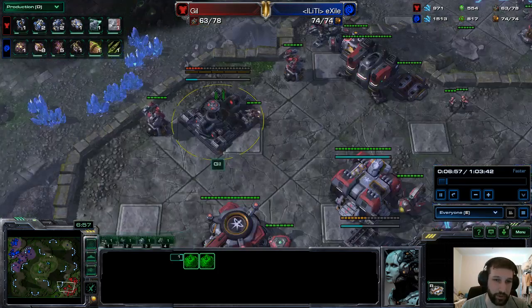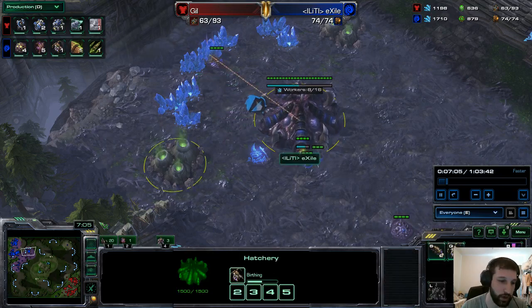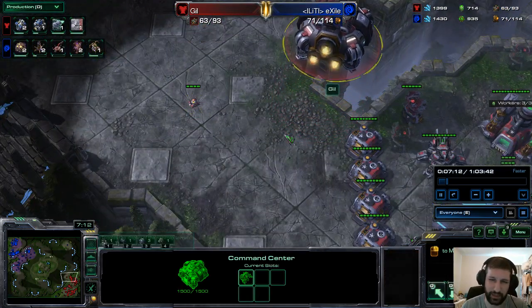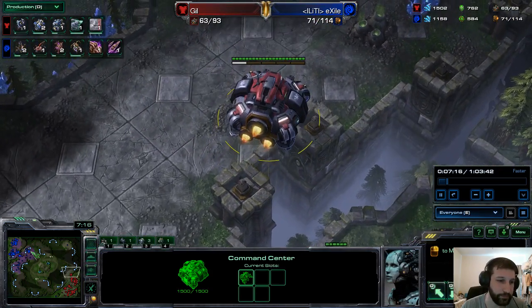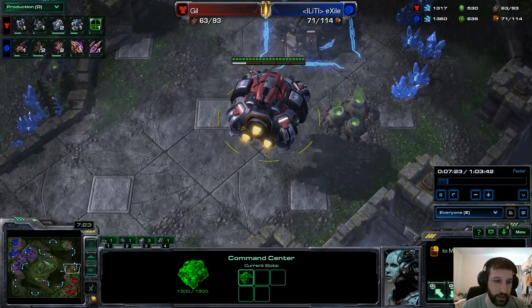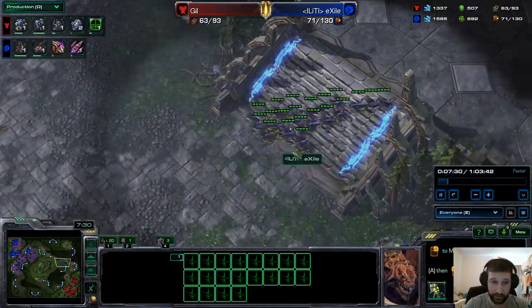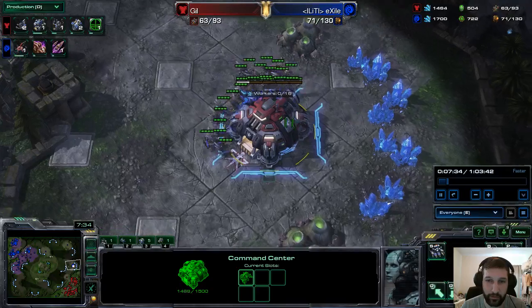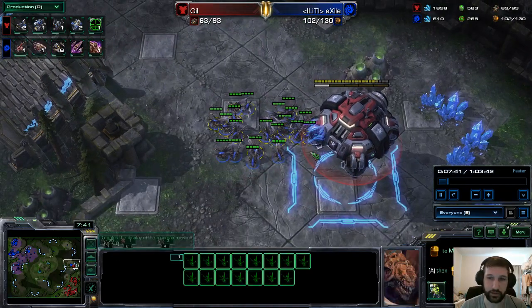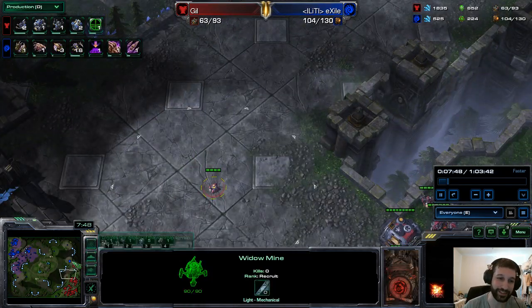Obviously I'm not talking about people who main random, but people who just off-race as random and they land their main race. This happened to me the other day — fortunately I won, but I played a Protoss who was 51-37 with Protoss but was off-racing as random at around 4,600. It was a really close game, actually the one I uploaded to YouTube. If I would have lost, it would have been as though I lost to a 4,600 player, when in fact his Protoss is over 5,100. That has happened before — losing to 4,300 players whose main race is 4,600 or 4,700. I end up losing a ton of points. It's really discouraging.